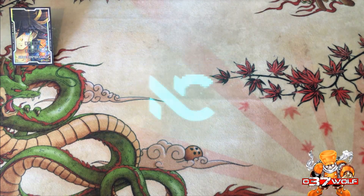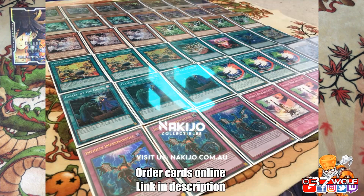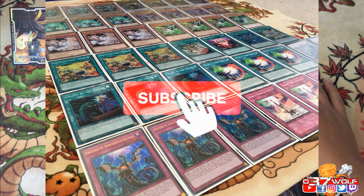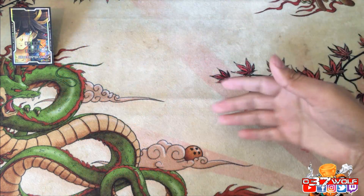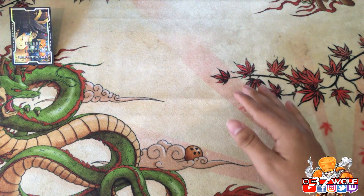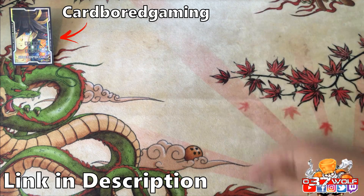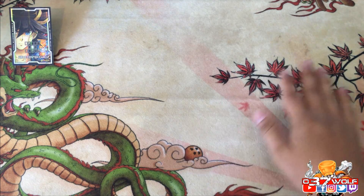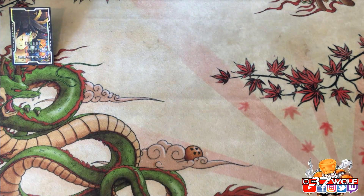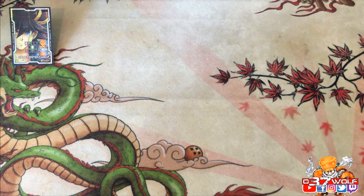Welcome back everyone. Glad you guys enjoyed the assault mode segment where I showcased two builds — the very simplistic one with no Accel Synchro, and the Accel Synchro one where we pulled off summoning three Assault Modes in one turn. Technically two, because you summon the third one in your opponent's turn. You could get Savage and triple Assault Mode — insane. You deplete your hand but it was still cool.